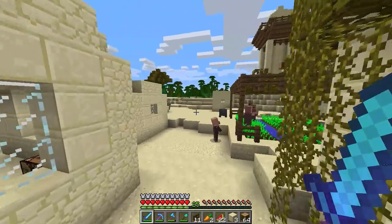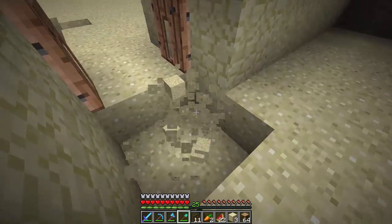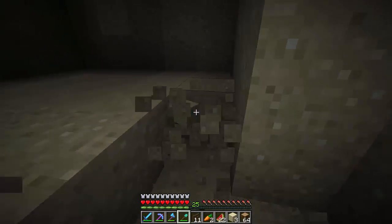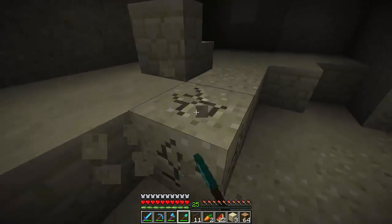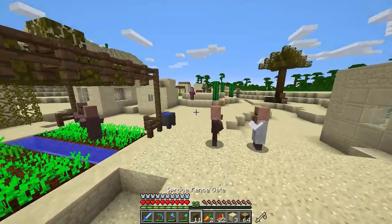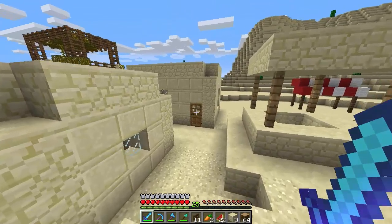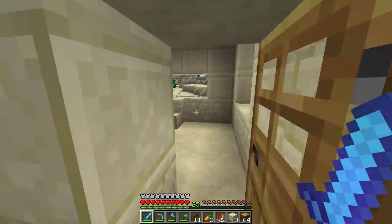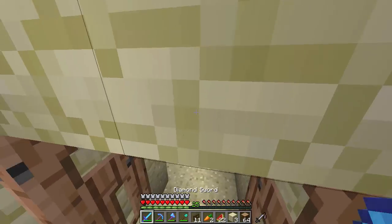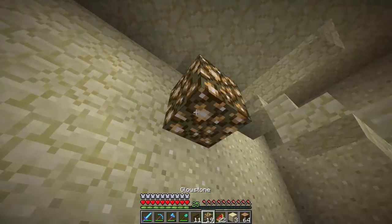The first thing that came to mind was to start working on the interior of this building because it is very ugly. We're going to take out all the sand from down here and fill it in with maybe sandstone or some wood, which would add a bit more color. First, I need to grab some glowstone - we definitely need more light around here. I also want to work on this place and make it into a small restaurant.